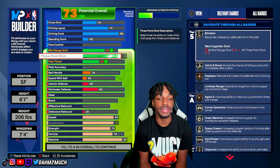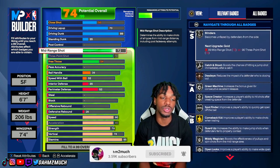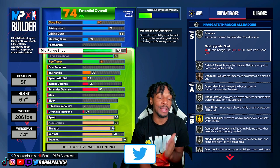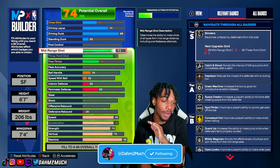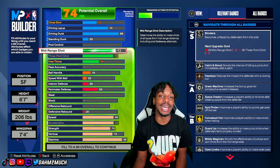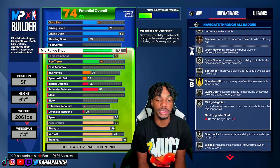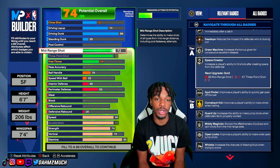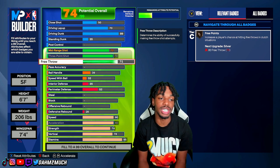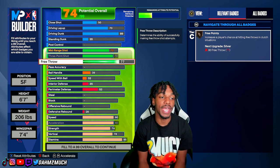Moving down to shooting: max the 3-point to a 79, and take mid-range to a 72 to unlock silver mini magician. We get silver open look, silver guard up, silver spot finder, space creator, green machine, and even silver blinders — so we're definitely solid in shooting. For the free throw, take this to a 77. We can't get bronze corner specialist at 71, but the remaining points were allocated here since there was nowhere else to put them.